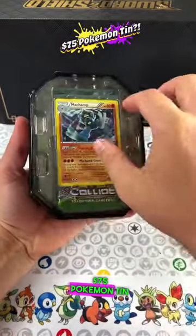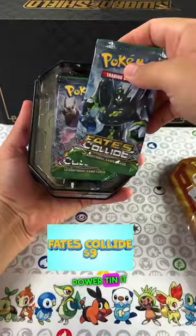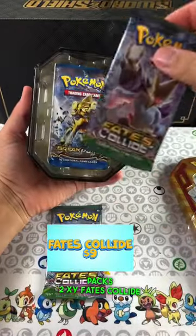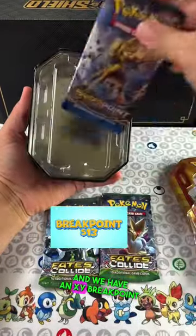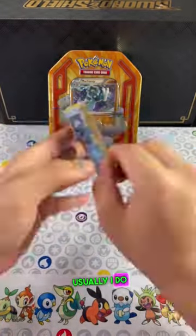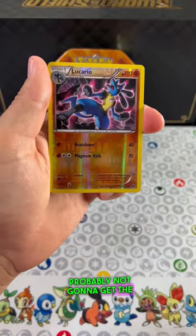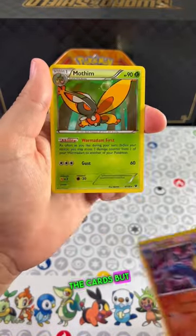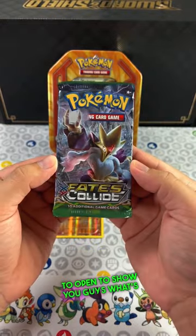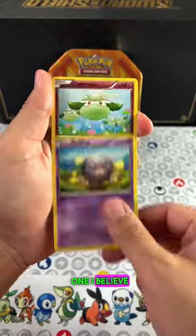This is a $75 Pokémon Triple Power 10 opening. It comes with three packs — two XY Fates Collide and one XY Break Point. I usually don't recommend opening these 10s because you're probably not going to get the value out of the packs or the cards, but it is so fun to open and show you guys what's inside these rare 10s. This one I believe is from 2015, which is pretty nuts.